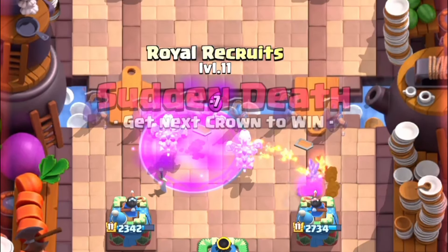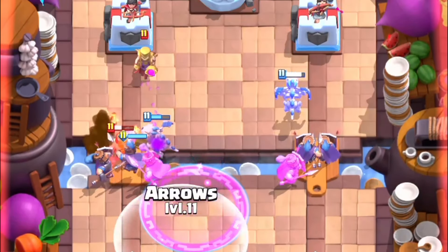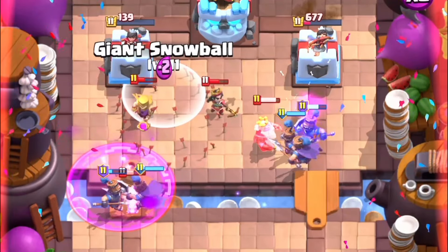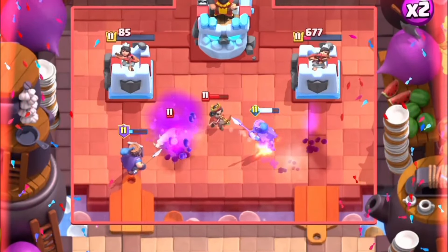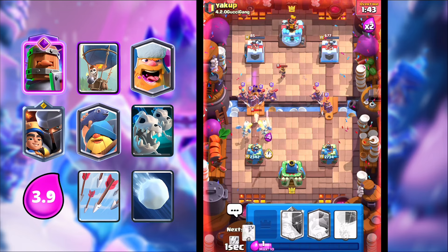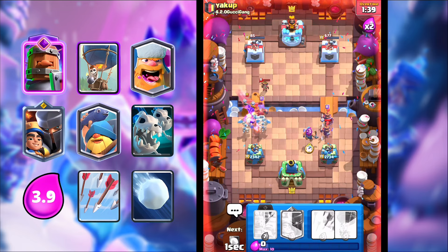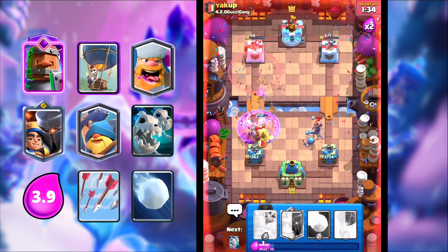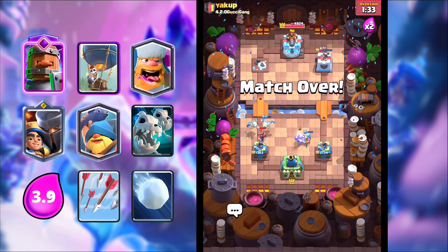Cleaning the recruits up like that — let's go Evo Recruits here. I can go Arrows on all of this, we can even go Snowball. Another arrow to win the game. Let's go Skelly Dragons, let's go Lumberjack. I just need to cycle something cheap here, I can go Fisherman. We will take the game — if we can get the arrows down, we'll win the game. Really easy win. Let's jump into our second game of the video.